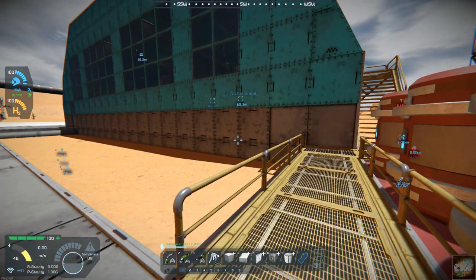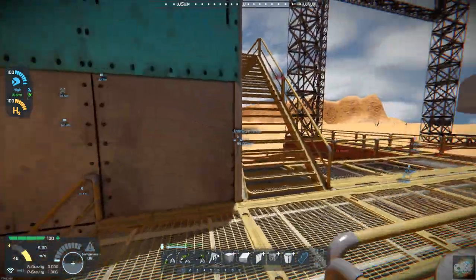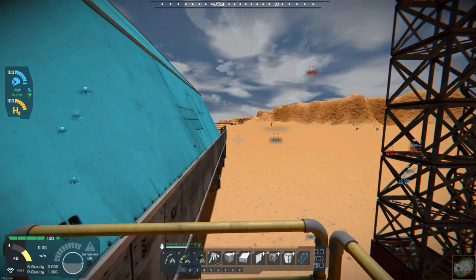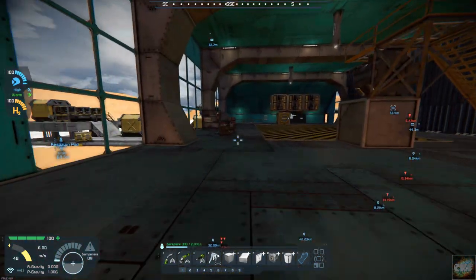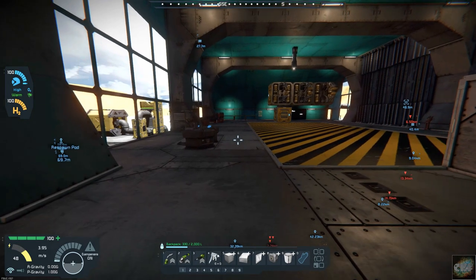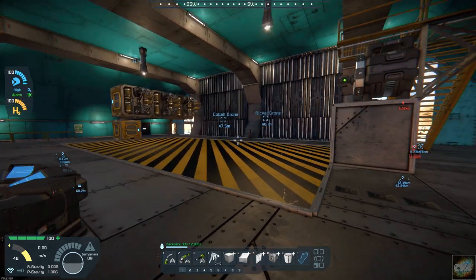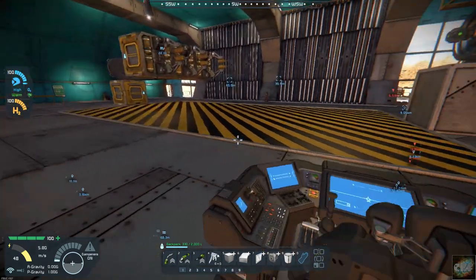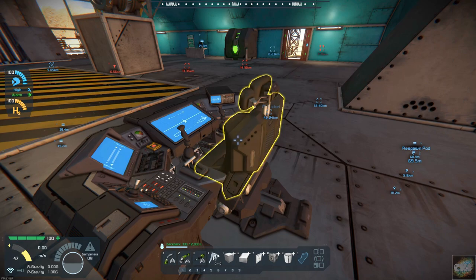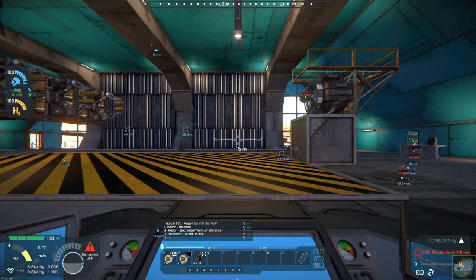Today we are going to build a salvage ship. That's the second part of the company's name - mining and salvage. I have a salvage ship blueprint that I have built, and it's a pretty effective machine.